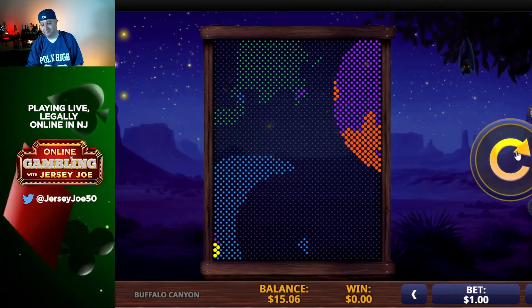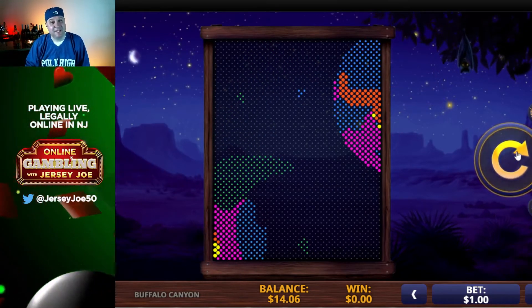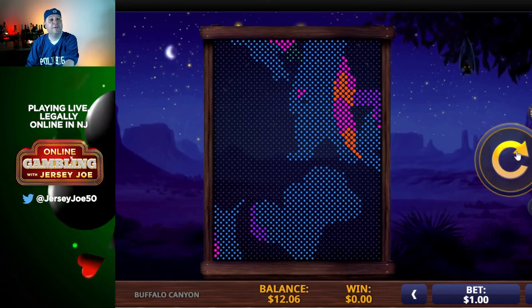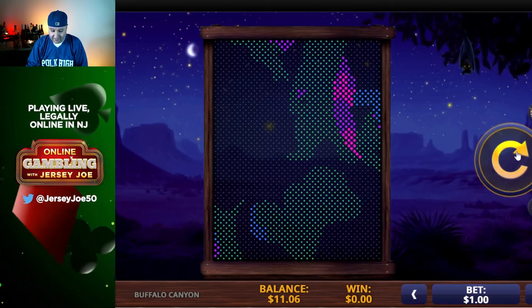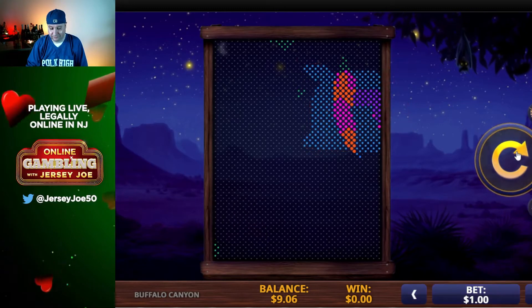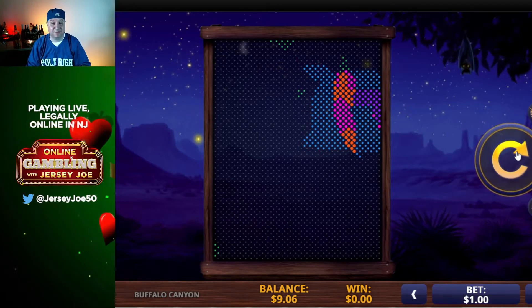Big moon. Kind of makes no sense, right? That little blue thing that fell there was a pay symbol. Some of these other ones are not. There is no skill involved in this game whatsoever. You just press the button and see whatever falls on your page. We're down to $9 already.